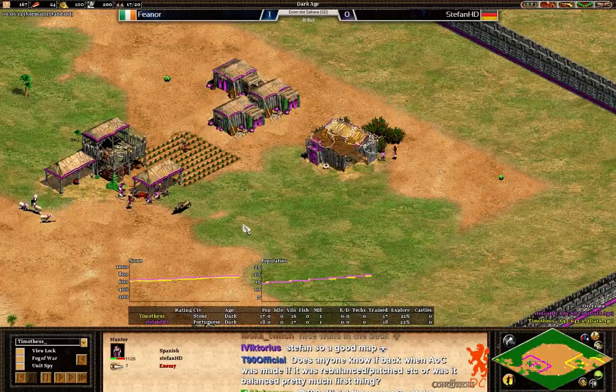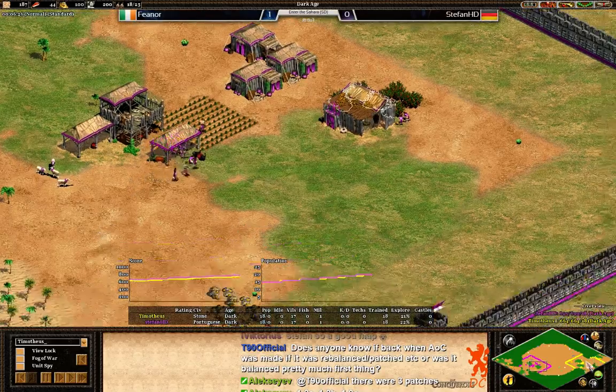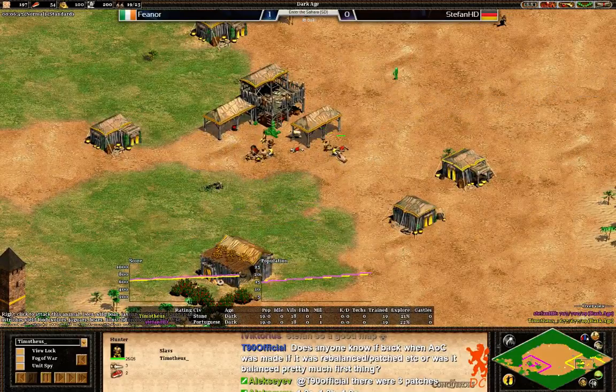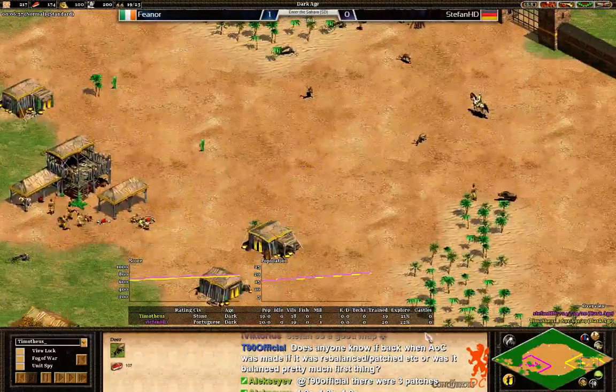Second boar lure — no problem at all for Stefan. Now let's take a look at Fionor's base. He's already luring his deer with the scout, so that's good. Also going to bring in a second boar right now.